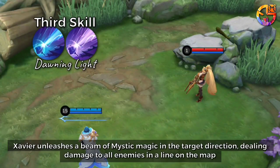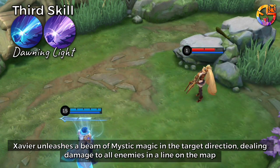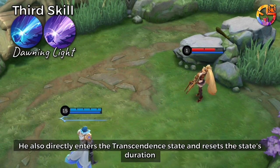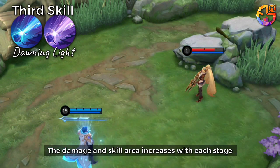Third skill: Xavier unleashes a beam of mystic magic in the target direction, dealing damage to all enemies in a line on the map. He also directly enters the transcendent state and resets the state's duration. The damage and skill area increases with each stage.